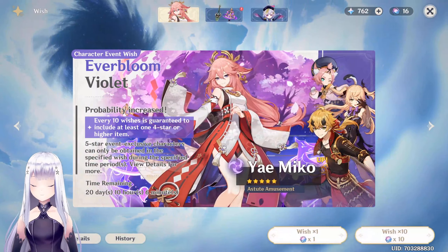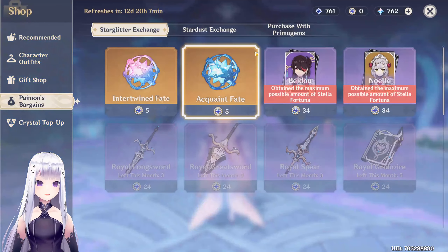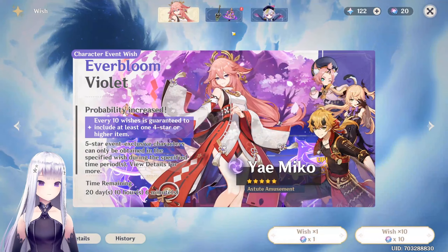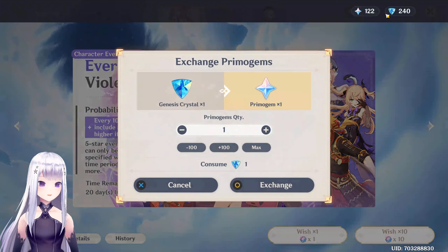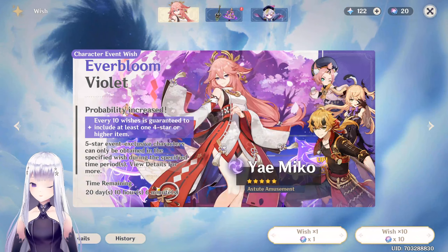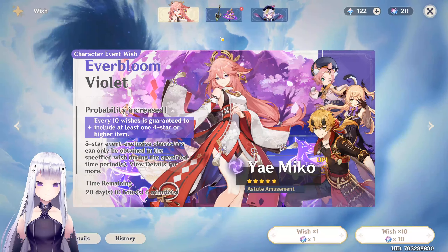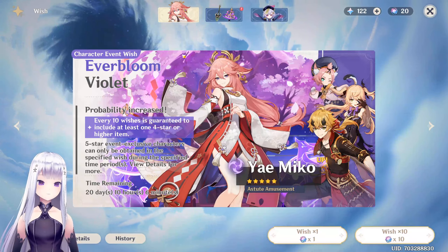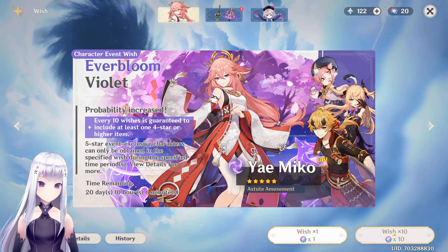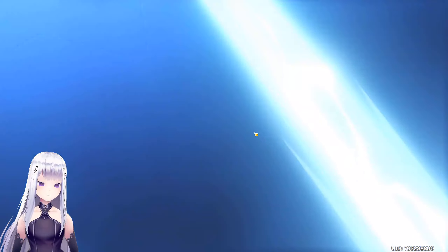Here is Yae Miko's banner. Let's go into the shop and get all the Primogems. I haven't topped up — you can see there are no top-up amounts — and we are at pity, about 10 wishes away. Hopefully we can get Yae Miko first try and don't have to top up. Otherwise I'll be really mad.